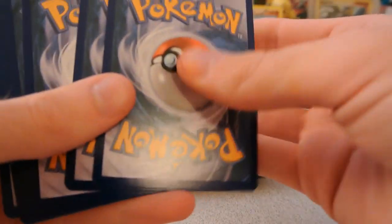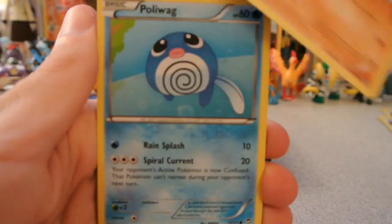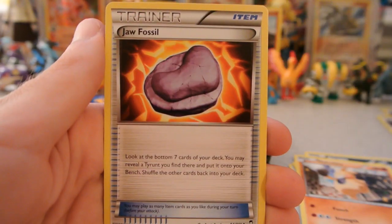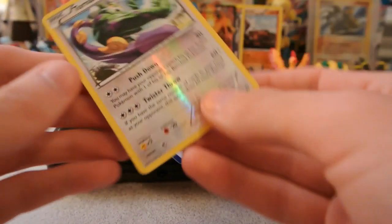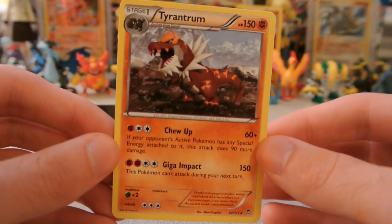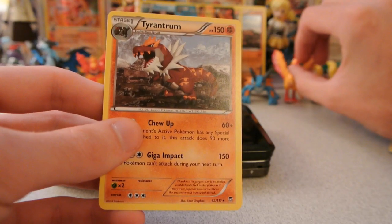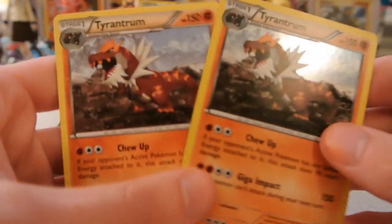So last pack here — hopefully I can at least get a holo or maybe a reverse I need, that'd be nice. And we have Trapinch, Poliwag, Scraggy, Shroomish, Makuhita, Sparkling Robe, Jaw Fossil again, and Watchaug. My reverse is a Tornadus — that's pretty cool, that's normally a rare in the set. Awesome. And my last rare is a Tyrantrum. Here's the comparison of the foil one versus the one you get in the pack.